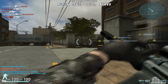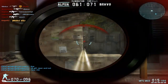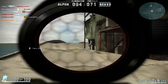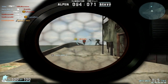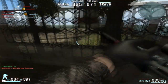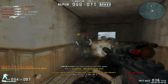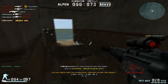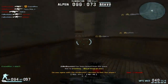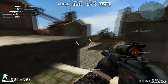Now moving on to the accuracy. The MP5 mod has some pretty good accuracy for a submachine gun. From here, I can still headshot people hiding behind boxes, which is actually pretty impressive. It's no G36E, obviously — this is a submachine gun. Its accuracy is on the same level as the UMP, which is much better than the MP7. But beyond medium range, that's where the accuracy starts to fail and the damage drop-off kicks in.